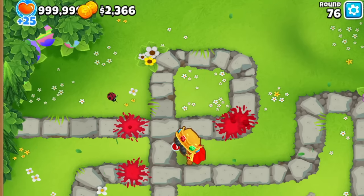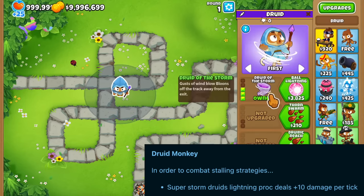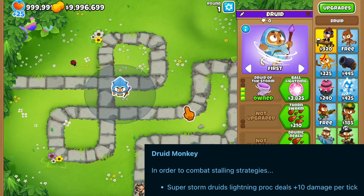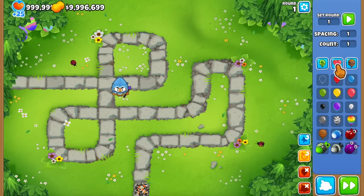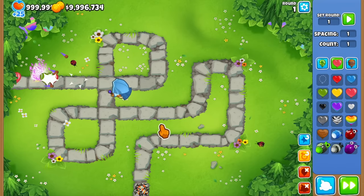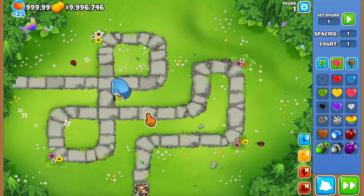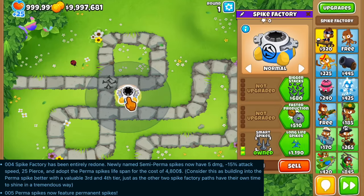This is a really important change: Druid storms now do +10 damage, and this is to prevent regrow farming and stalling rounds in general. If I send in a regrow bloon, you'll see it just pops and cannot regrow because of the extra damage from the Druid.